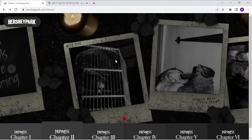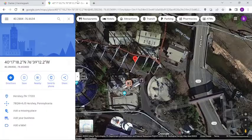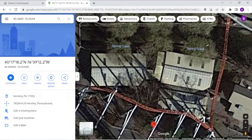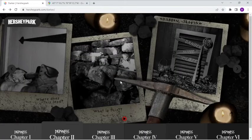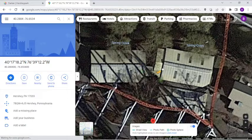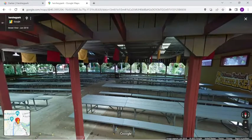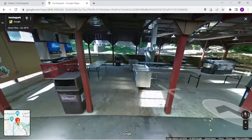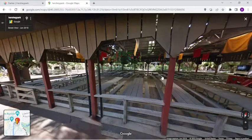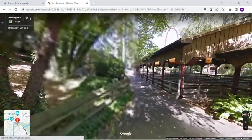The most interesting clue is the mine shaft with coordinates. Plugging those into Google Maps, the coordinates lead directly to the lower part of Pioneer Frontier, next to Trailblazer Catering. This is most likely where the scare maze will go. It's used for occasional special events but could definitely be utilized better — you could easily redo some of those pavilions and put a haunted attraction in there. It fits the theme perfectly since it's right next to Trailblazer, which is a mine train coaster.